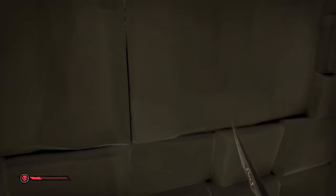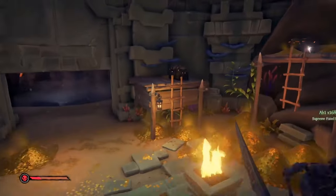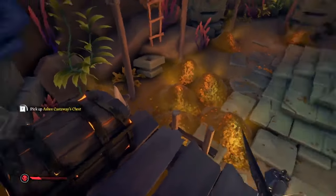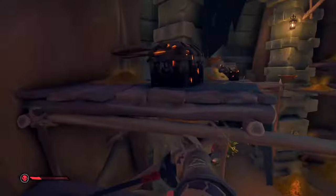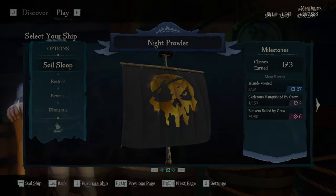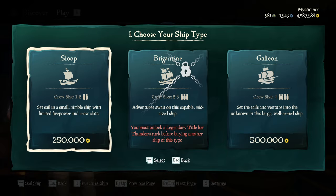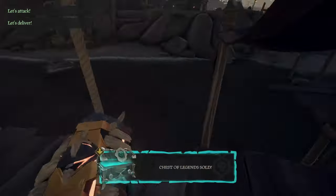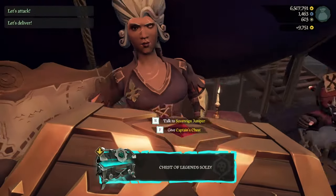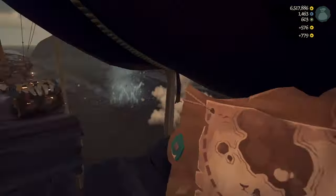Once you reach level 40 in the gold hoarders I would advise you start looking at completing vaults. These will now start to drop golden keys rewarding players with higher tier loot. If you want a guide on how to do these more efficiently past level 40, I would recommend checking out my gold hoarder max level guide on the channel. Once you've reached level 50 in gold hoarders, and maybe a while before this, you should have enough gold to purchase your very own ship. This allows you to start selling loot to the sovereigns, which speeds up selling significantly as they will deliver the loot for you.